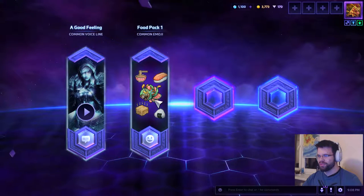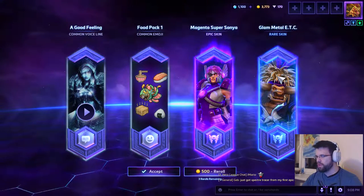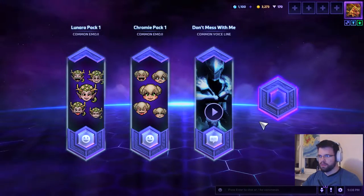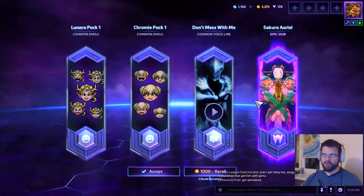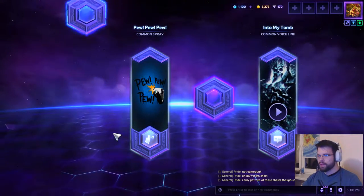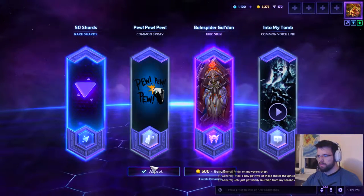A pack of food emojis — is that sushi Murky? That's mean. Voice line for Jaina. The next skin looks very ugly so I'm going to re-roll it. Nice — 'Don't mess with me,' actually in Japanese, that's nice. And Sakura Auriel — I already have Auriel from Nexus Challenge, so that's awesome. By the way, today is also the start of Nexus Challenge 2.0 — I'll put the link to all the information in the description below. Nice Base Spider Gul'dan — I actually do have Gul'dan on this server. 'Welcome to my tomb, pew pew pew.' Spray and some shards.